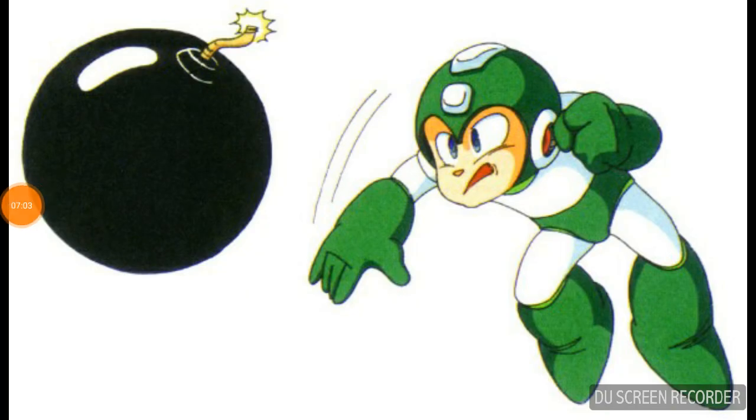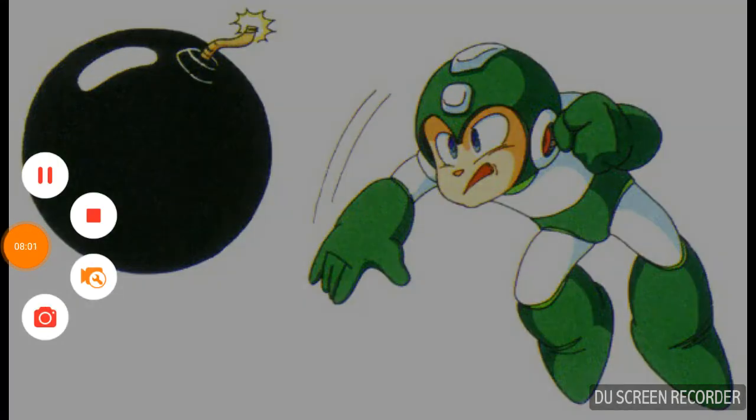Number 5 is Hyper Bomb. Really, Capcom? It's complete garbage and not a good weapon. The only time I use it is to hit those one-hit enemies in Guts Man's stage. It's not good against enemies or bosses at all. Guts Man can just jump out of the way from your Hyper Bomb. There are a bunch of good weapons in Mega Man 1, but this one is the most garbage. If you reach the final boss with only Hyper Bomb left, just kill yourself.